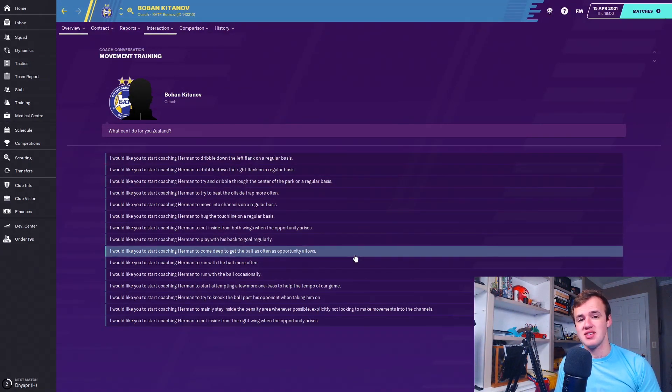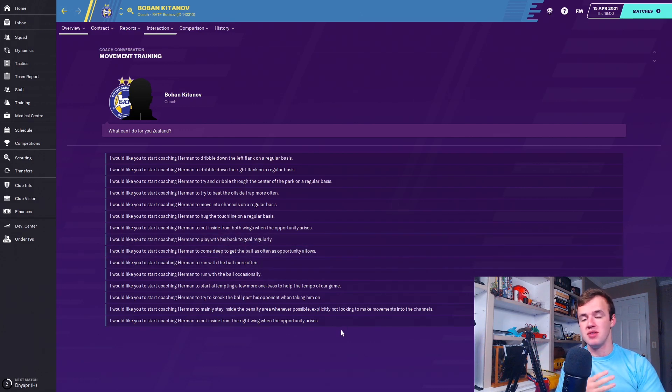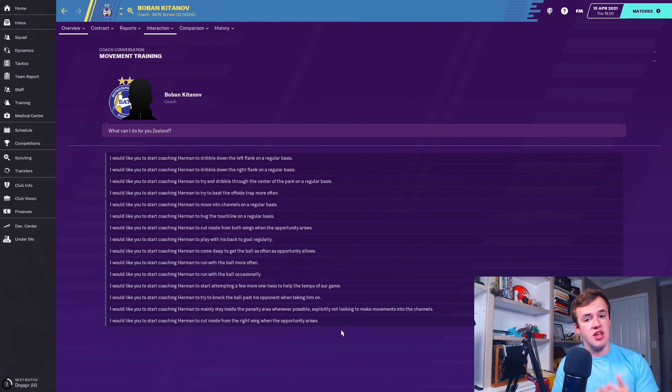Then there's 'come deep to get the ball as often as the opportunity allows.' This is for more forward players that helps them get involved — I'm actually considering putting this on Herman Gilmaden because he's a deep-lying forward for me. Once you start to link up different attributes with different activities in the game, you're automatically able to convert in your mind what you're probably going to need. For this one: movement, creativity, and passing. You need somebody that is able to get back intelligently, find space to get themselves on the ball.